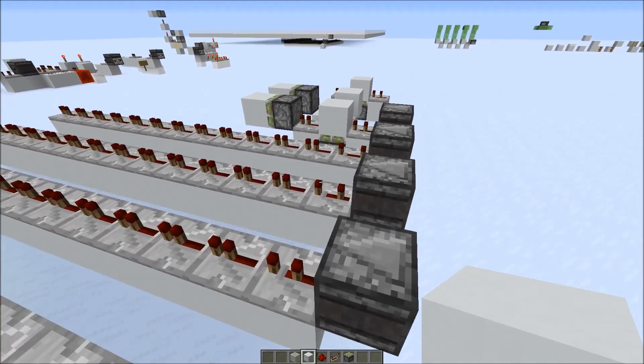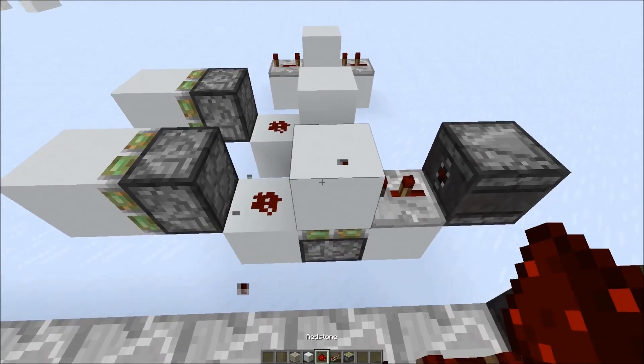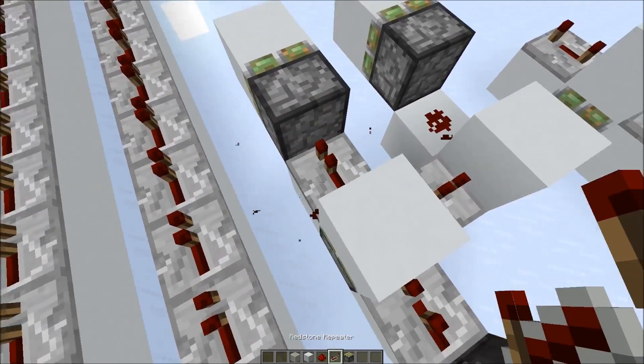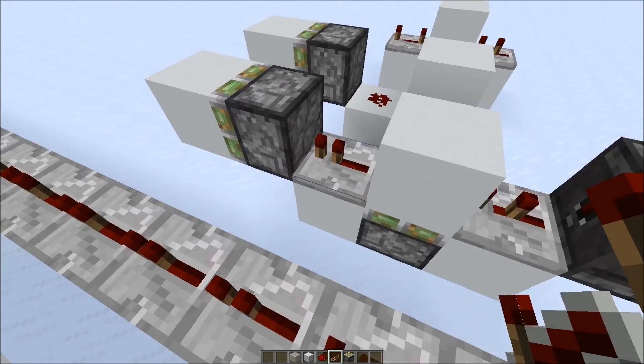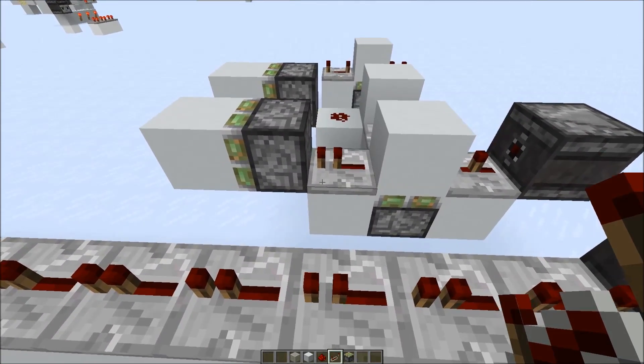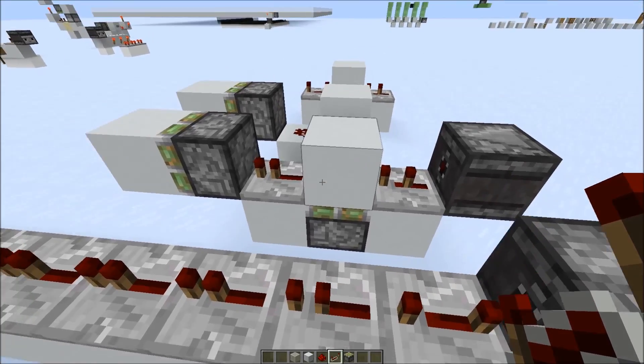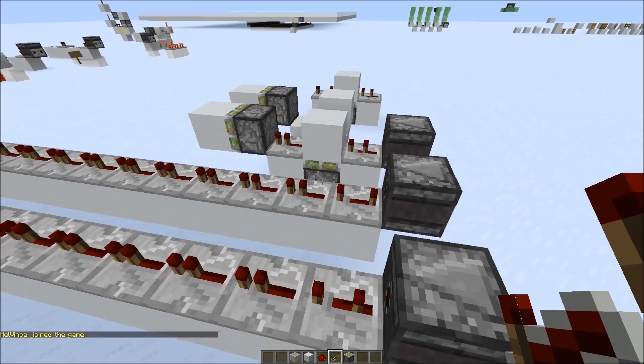I also don't even know how this would work for a zero tick pulse. Here we actually create a zero tick pulse, and in this case it's lengthened to a two game tick pulse because of the repeater. I'm not sure if a repeater can transmit a zero tick pulse in the first place, so I'm not sure how the fix would even look like to work in all cases.